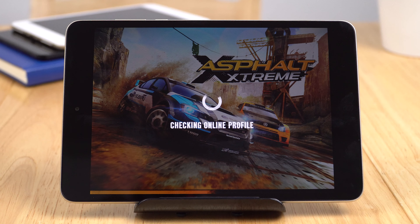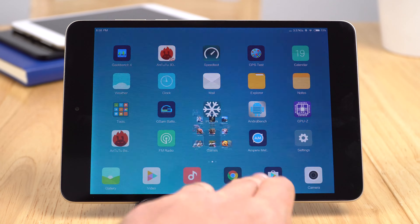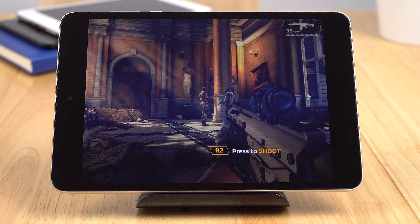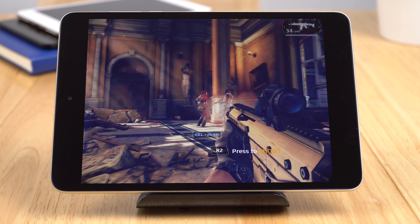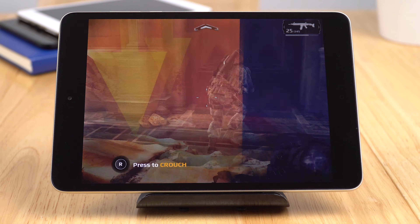I'd love to show you Asphalt Extreme, but I'll just demonstrate that it's not working — it crashes every time. When I go to select my account, my online profile does that flashing thing I've seen on other games. When I select my account every single time, there's no way to get it to work on this current ROM. Very, very disappointing — the ROM is so buggy.